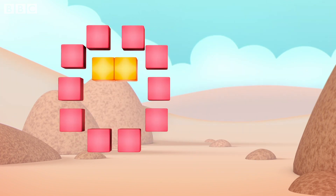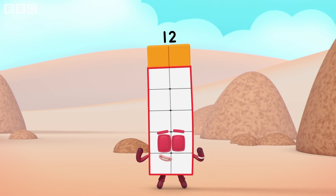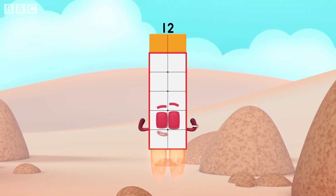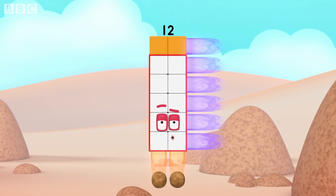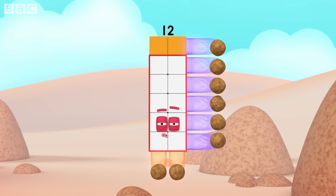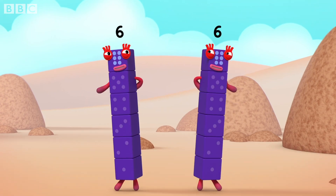Switch! I'm rectangular twelve, I'm ten and two. I make an array, that's what I do. When I put my blocks in columns and rows, I make an array and my rectangle goes like this. Two by six is another way. Two lots of six, do you hear what I say? Another rectangular array. So let's split without delay. Break away! Two sixes!